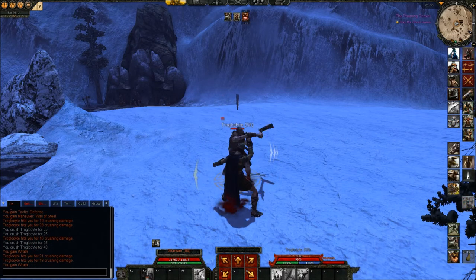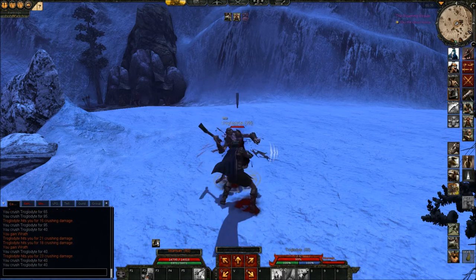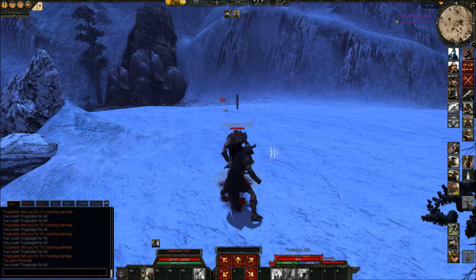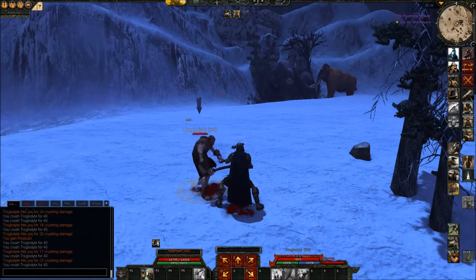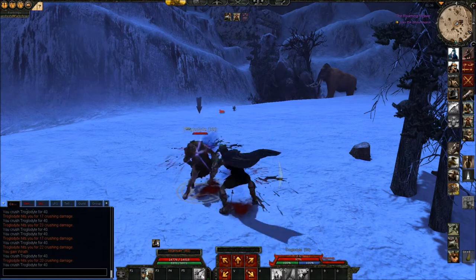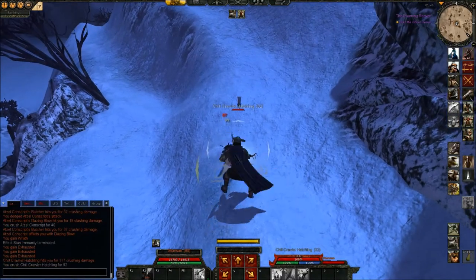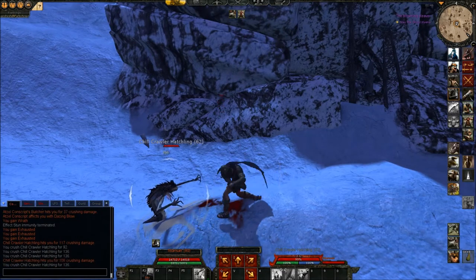We have the problem of shielding — there are three shields on the right side, and I will continue to hit on the right side so all hits will be fully shielded. This looks pretty good; we get a consistent 40 damage on this mob.